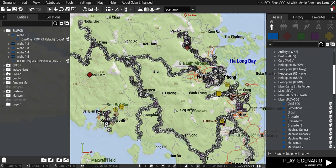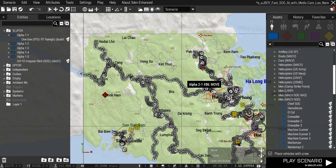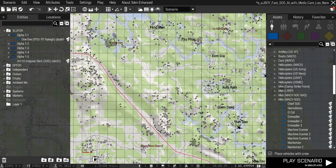The maps Khe Sanh and The Bra are fully supported — all the rivers — and most of the rivers on Cam Lao Nam are supported, which is where you see these gray arrows on the rivers.